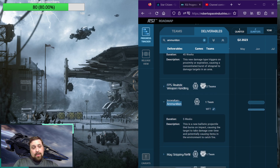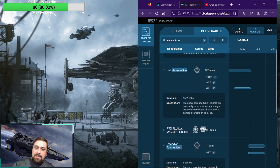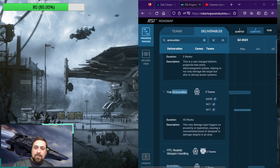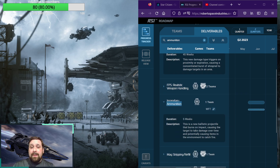Moving on to the third one, we have Incendiary Ammunition. This new ballistic projectile burns on impact, causing the target to take damage over time and potentially causing items in the environment to catch fire. I can't say how excited I am to see that this one will be done — it will be done in June. The previous one, flak, I should mention, is going to be done in May, so we may actually see flak ammunition with Invictus, which would be cool, while the rest are all finished in June.